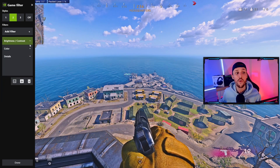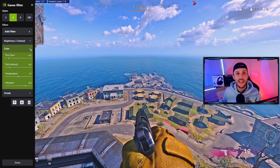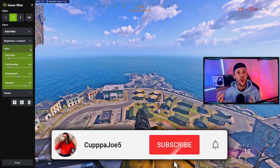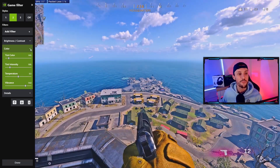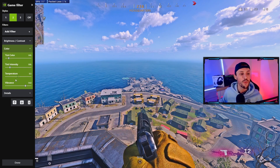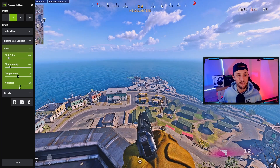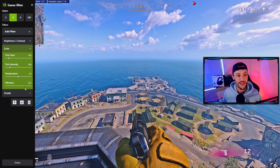Next we go into color to really give it that vibrance. You can play around with these — a lot of people may think it's way too vibrant and can adjust the levels. My tint color is at 14, tint intensity at 18%, temperature at 0.5, and my favorite — vibrance — is at 54.8. We're just making this thing nice and colorful.